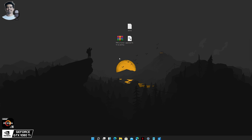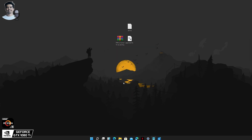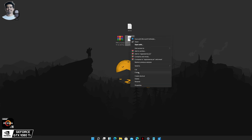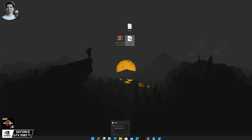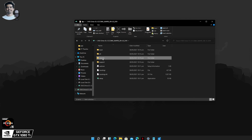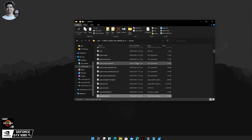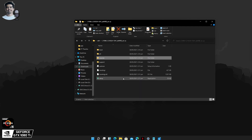First, you need to download this file — download link is in the description below. Once you've downloaded the file, extract it to your specified location. What you need to do is copy this DLL. By the way, you're not going to replace the file inside the ISO because that won't work. Instead, extract the ISO and head over to the Sources folder and replace the DLL inside that folder. Once you've replaced the DLL file, run the setup and you should be good to go.